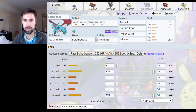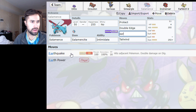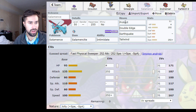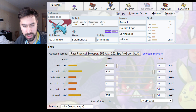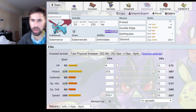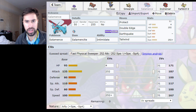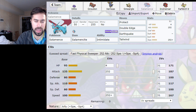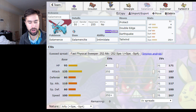I really like the Salamence. I think originally I was going to run Hyper Voice with a Naive nature, but I already had the Salamence so I didn't want to get a new one. So basically: Protect, Double Edge, Earthquake, Tailwind. I think Protect, Double Edge, and Tailwind are mandatory. Hyper Voice doesn't do very much damage. I ended up using Earthquake quite a bit this weekend — it's not that strong, but there are many Pokemon that are weak to Ground.